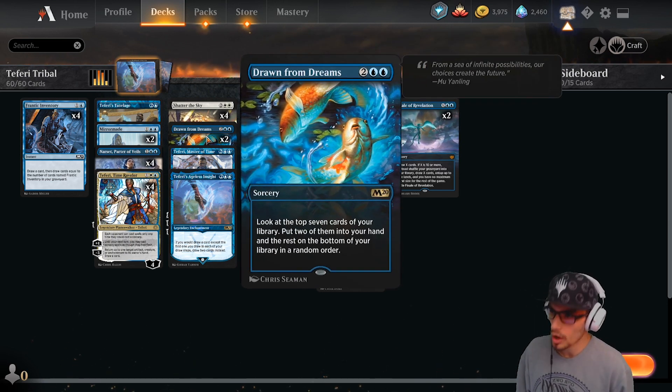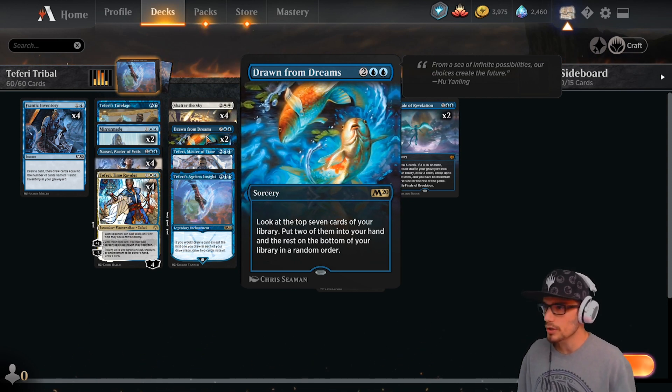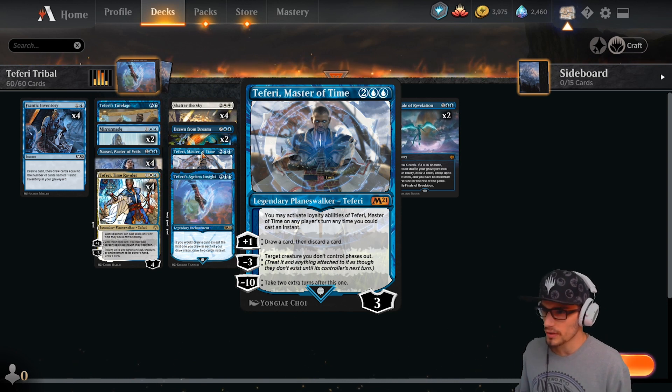Two copies of Drawn from Dreams — more sorcery speed. Look at the top seven cards of your library, put two of them into your hand and the rest on the bottom in a random order. Four copies of Teferi, Master of Time — legendary planeswalker coming in with three loyalty. Static ability: you may activate abilities of Teferi, Master of Time on any player's turn, anytime you can cast an instant.